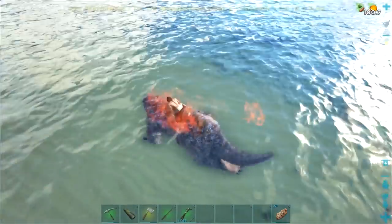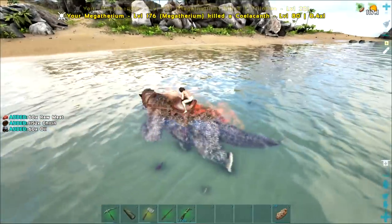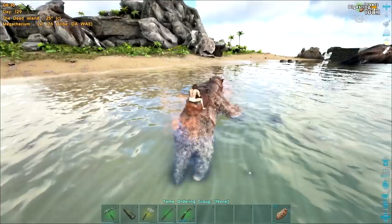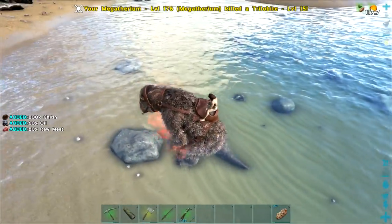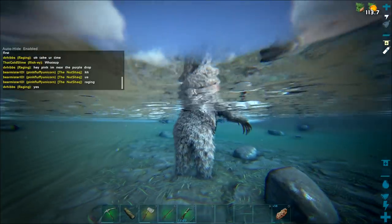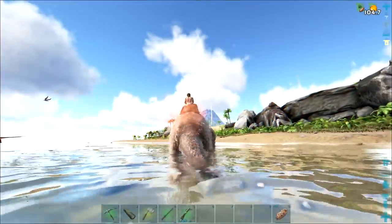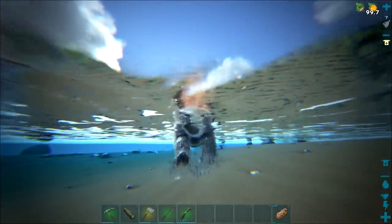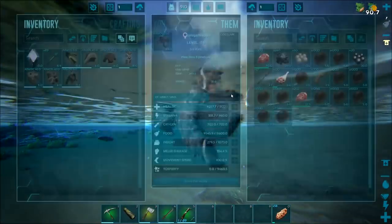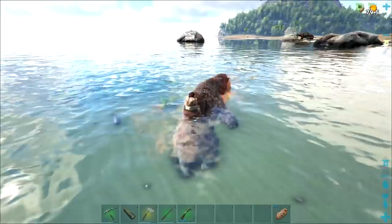Basically I'm just running around in the water here killing all these trilobites. I'm averaging about 1,500 chitin per trilobite. As you can see up in the top right corner, I've got this buff called the Insect Killer — even though I'm not really killing insects, just these trilobite things, unless they're the insects of the sea. Getting a pretty decent amount of chitin. I thought there would be a lot more trilobites here — maybe like 10 spawn around here. It is a lot better than farming chitin anywhere else. If you know of a better spot for trilobite spawns that I can reach with a land dino, let me know in the comments. Hopefully the alpha rex I saw around doesn't fuck with me.